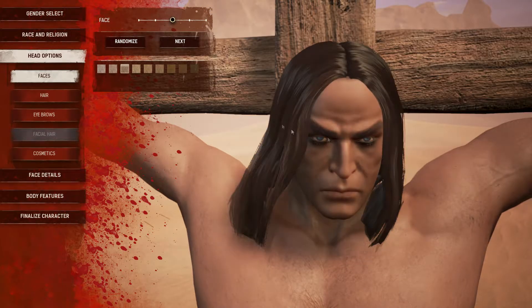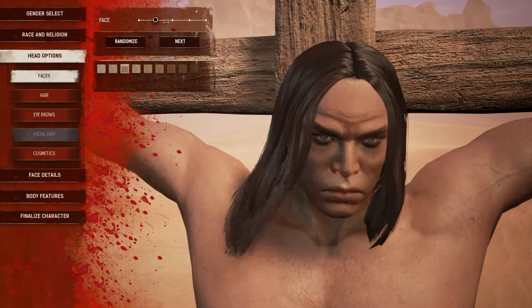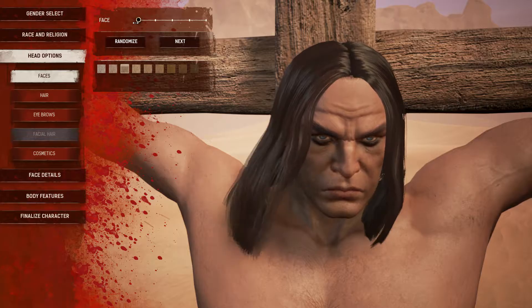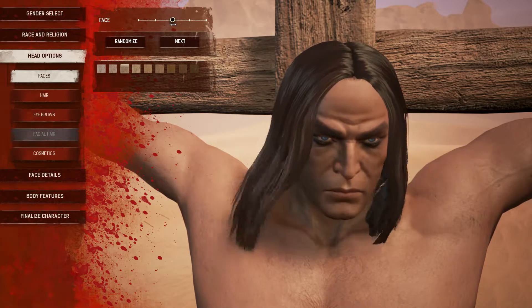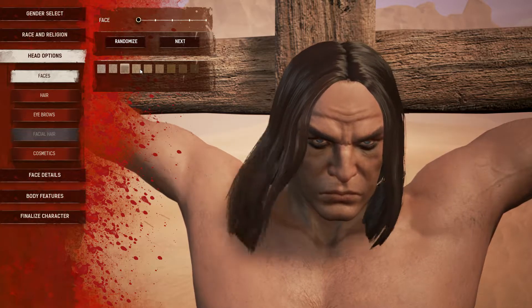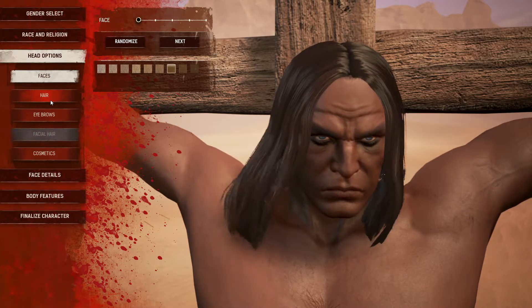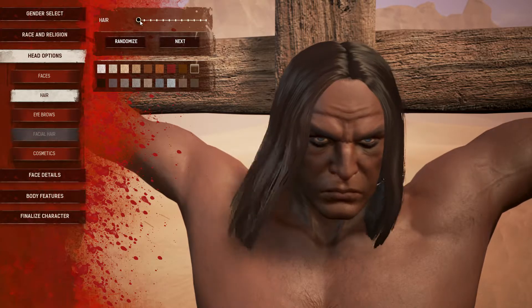We've got different head options so we can customise our face. We're constantly frowning - reconstructed look when I've selected this one. Yeah, I'll go with number one. We can cover our skin - a bit darkish, been out in the sand so long hanging on this cross. There we go, leave it at that.